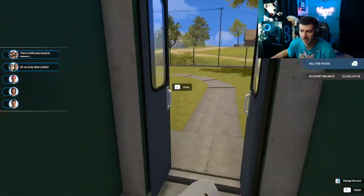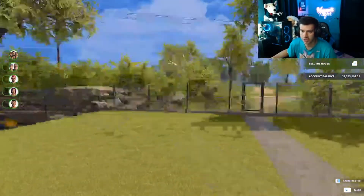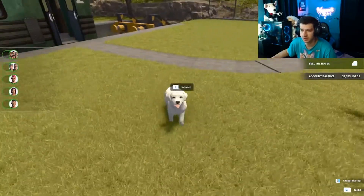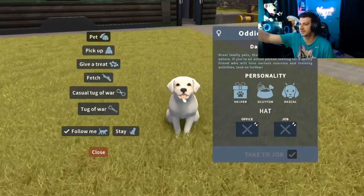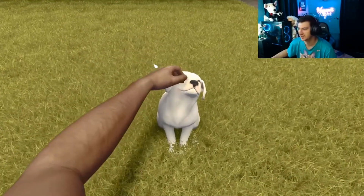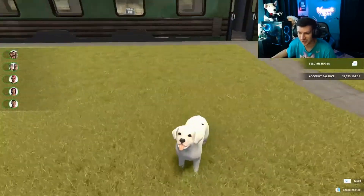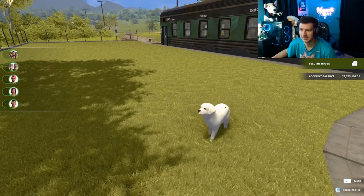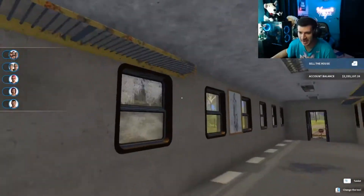All I did was clean that painting thinking it was a window, then legit 101 dalmatians just start hopping over the fence and coming out of nowhere. Now we have a little puppy, a little dalmatian. I was waiting to buy our first dog, but this will be our first dog — even though we're definitely selling this house, or train. What just happened?